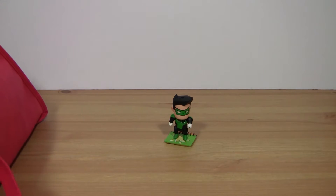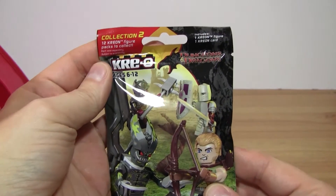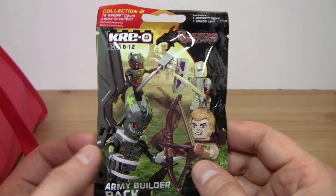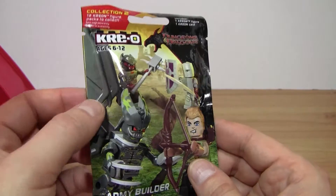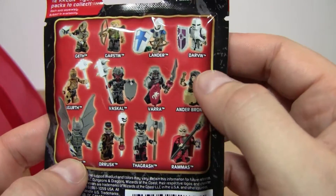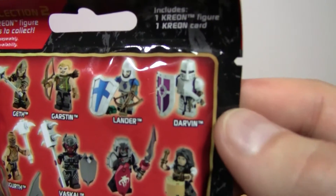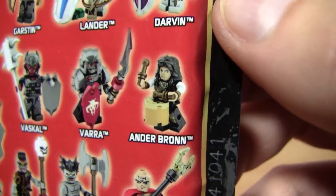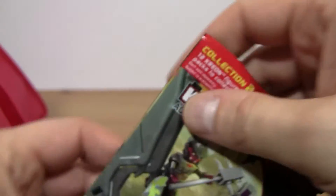That's toy number one. Time for toy number two — let's try for a bag this time. And we got the Creo Dungeons and Dragons. Some of these are pretty cool looking — they've got some crazy wings. This guy particularly has got crazy wings. They've got some really cool looking armor, some orcs. There's Onda Brawn, the drummer.